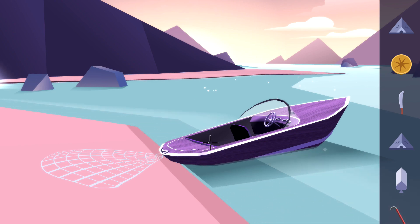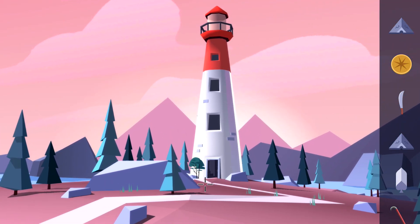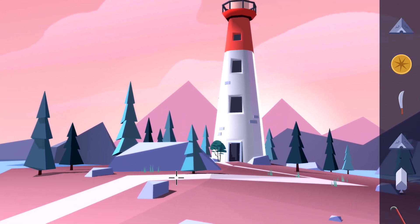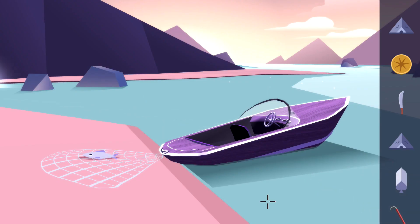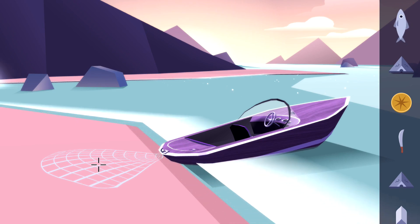Once you manage to put the net on the boat, you want to first catch a fish. Take the boat over to the lighthouse and then back, and then the net should be filled with a fish which you can add to your inventory. This is a quest-related item, however there are a ton of achievements that require you to have a fish in hand.